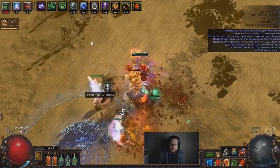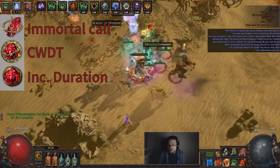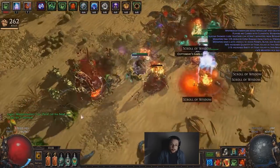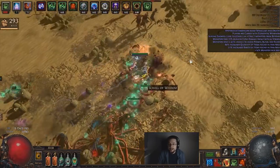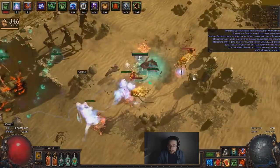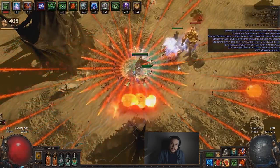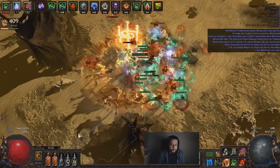For our Claw setup, we ended up using Immortal Call, Cast when Damage Taken, and Increased Duration. Some people like to link the Wolves with something — I haven't really noticed any difference. Do keep in mind that the Claw itself requires 113 dex and 113 int, which makes it quite difficult to normally roll 3 red sockets. Please use the Vorici trick by putting 2 red sockets on it, then crafting to 2 sockets and then 3 sockets until you get the last red. If you don't know what that is, Google the Vorici trick — it will save you a lot of currency.